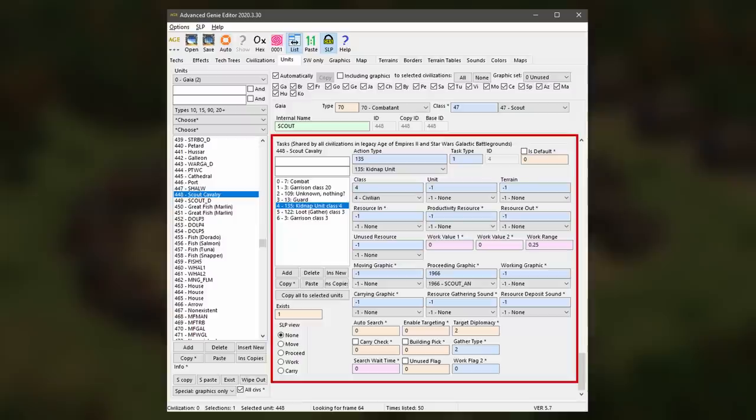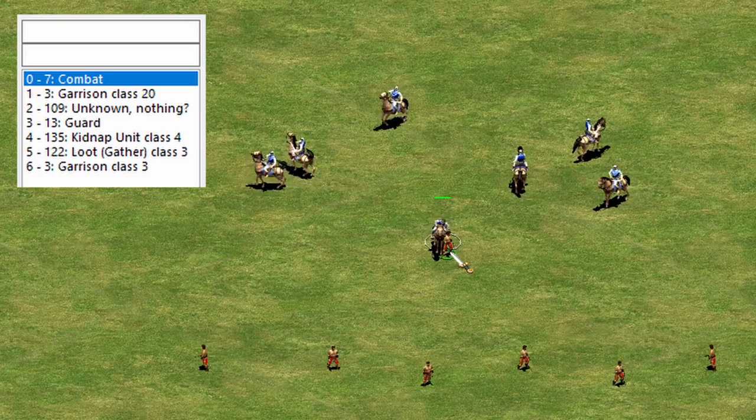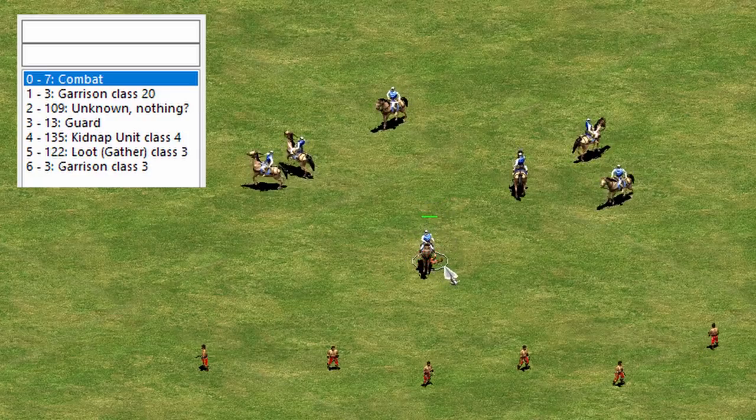Tasks define the actions that units are able to perform. The task list is read from top to bottom. When we right click a unit, the game finds the first task from this list that is able to perform. Since the combat task is listed above the kidnap task, the scout ends up attacking villagers when we right click them. But when a villager is dying, the scout cannot engage it in combat, but it could still kidnap it as part of an oversight that wasn't caught during development.